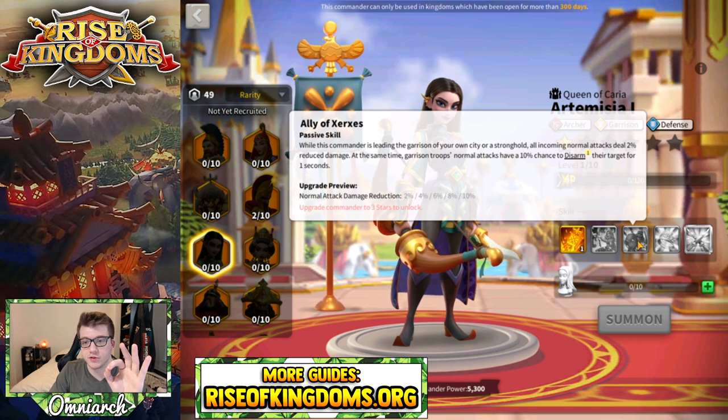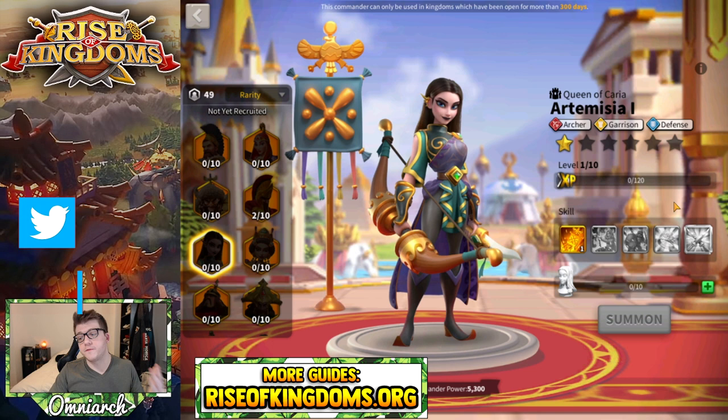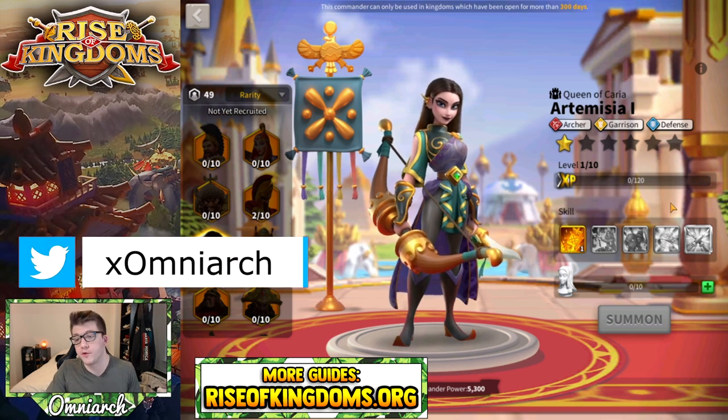When it comes to Artemisia, if you're just going to use her for open field fighting and canyon, you can skip the third skill — it only applies when she's in the garrison of a city or stronghold. Getting her to 5-5-1-5 makes her super powerful for open field fighting.